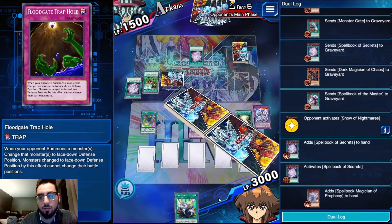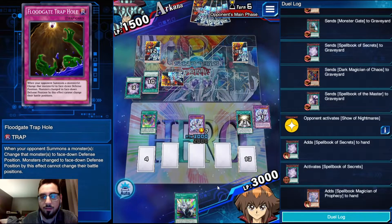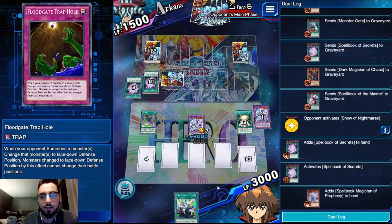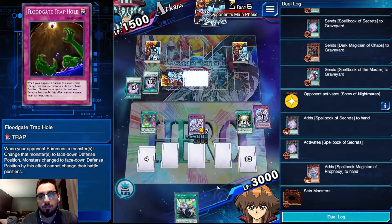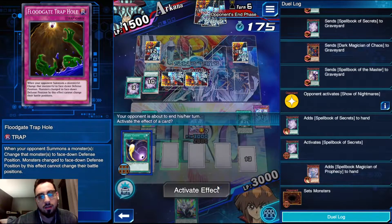So if he grabs his Blue Boy here, I'm going to floodgate the Blue Boy because that way he won't have a face-up Spellcaster. If he doesn't have Fate already and has to search it here, then by floodgating the Blue Boy I'm getting rid of a Spellbook monster on his field. However, he's just going to set it and pass.